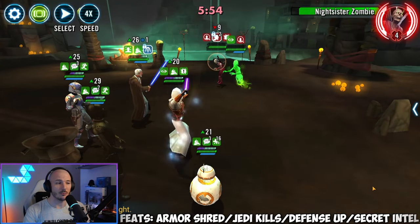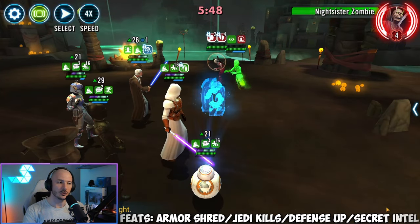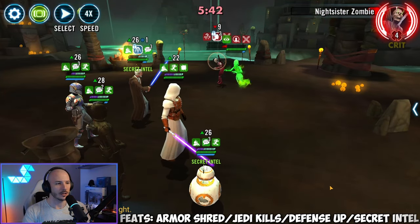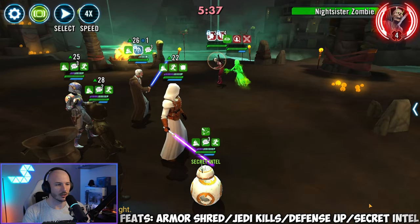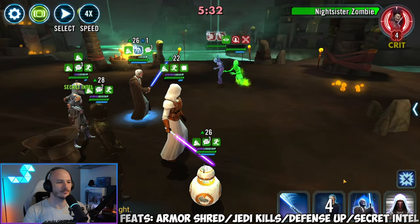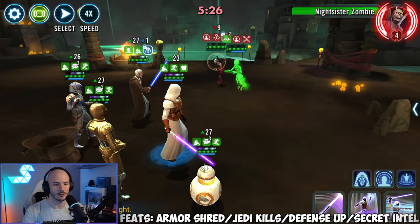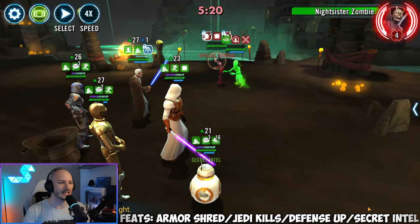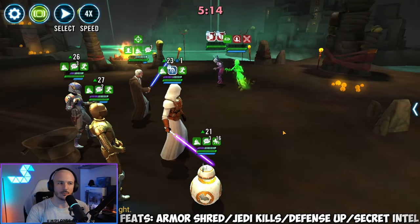It's very easy to do. The BB-8 one with the secret intel, you'll easily get this done just through the course of farming this zombie node. You'll get the kills with Jedi very, very quickly. And over time this will get done. I'm not going to waste the armor shred there because the zombie was definitely going to die from that hit. Our Sabine at Relic 5 with good modding is hitting a little bit too hard, but that's okay. You should still be able to get at least sort of 10 armor shreds across the course of this, which should mean you'll be able to get it done in about three battles - still better than trying to get loads as you progress.